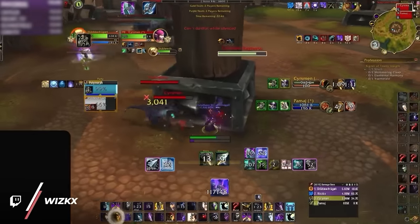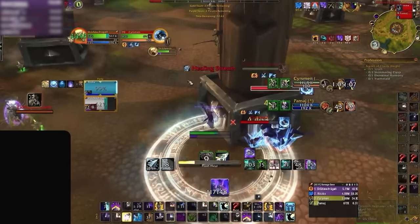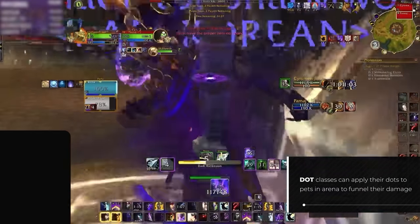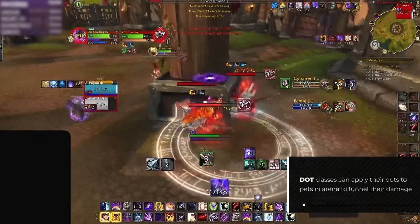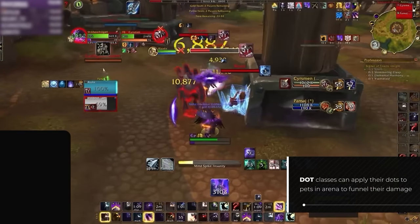Tired of all those pets in arena? If you're a dot class, they're actually a blessing in disguise. Shadow Priests, Elemental Shamans, Boomkins, and Warlocks can all use them to their advantage through funneling — by dotting these pets, you'll be gaining extra resources and procs that you otherwise wouldn't have.